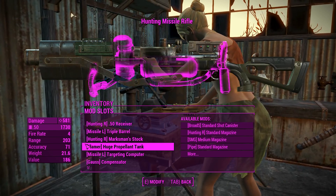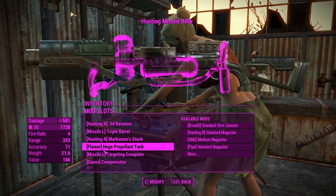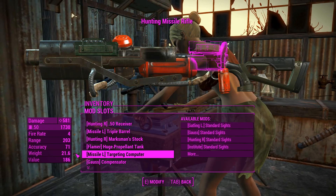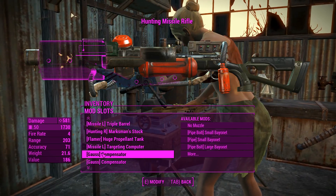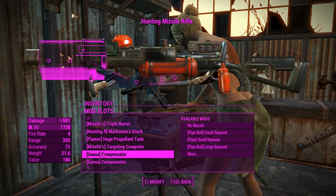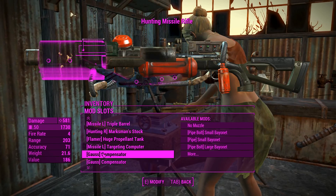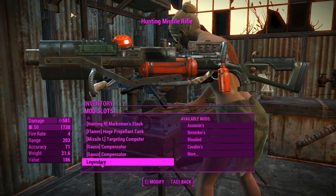We've got the Flamer Propellant Tank, which not only increases ammo capacity but makes it look extra wacky — bonus points if you like it looking super wacky. Then there's the Missile Targeting Computer, the thing that actually makes this fire missiles and enables lock-on. And lastly, the Gorse Compensator, which gives it a boxy appearance and reduces recoil somewhat.